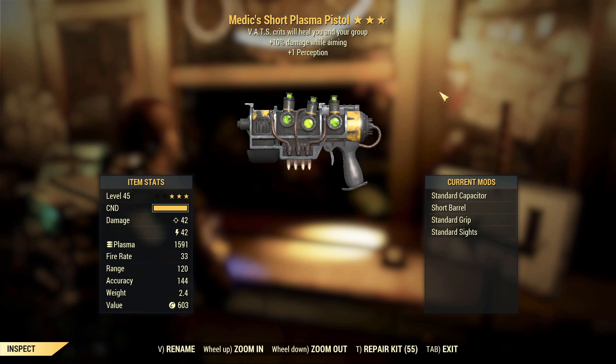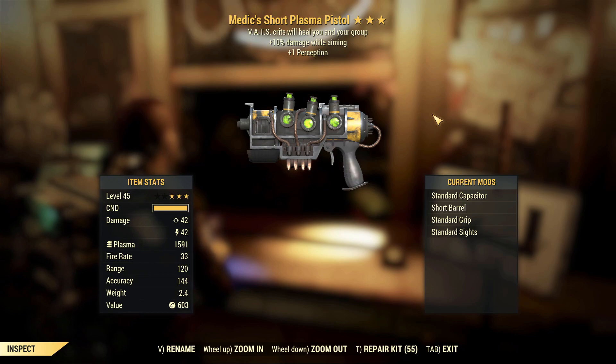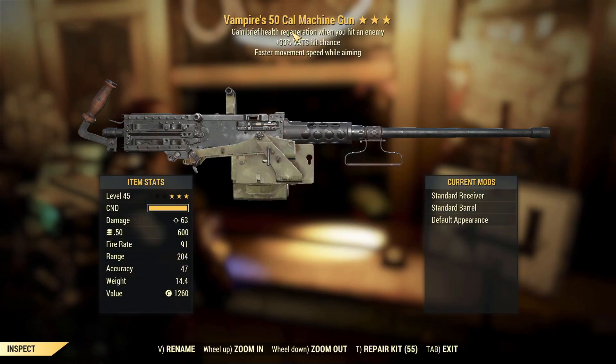Medic's Short Plasma Pistol. Medic's is one of those effects that, if they fix it or do more with it, could be good. But with the combination of effects on there, I don't think it's particularly amazing. Yeah, this one's quite a disappointing weapon.